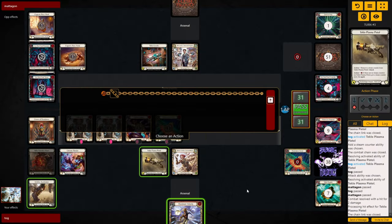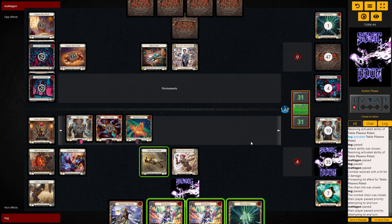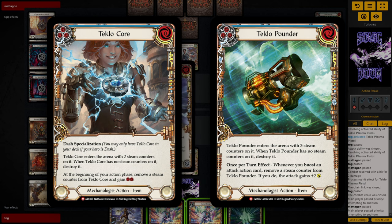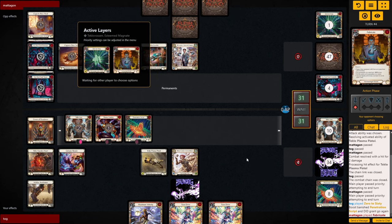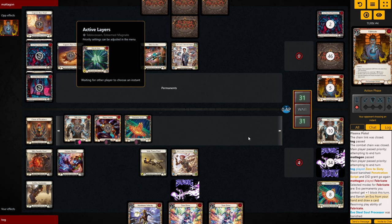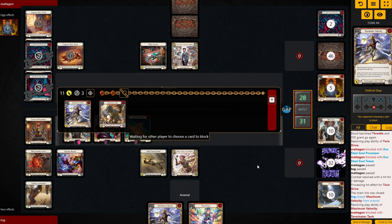If you're wondering why this hasn't already been abused in previous formats — this card's been out for over a year — the answer is simple. There were only two items in the game that enabled Mainline to get its full 10 points of value before Bright Lights. That meant you only had six cards in your entire deck that could use Mainline's ability effectively, and having to play five out of those six cards just to turn on Mainline just wasn't consistent.